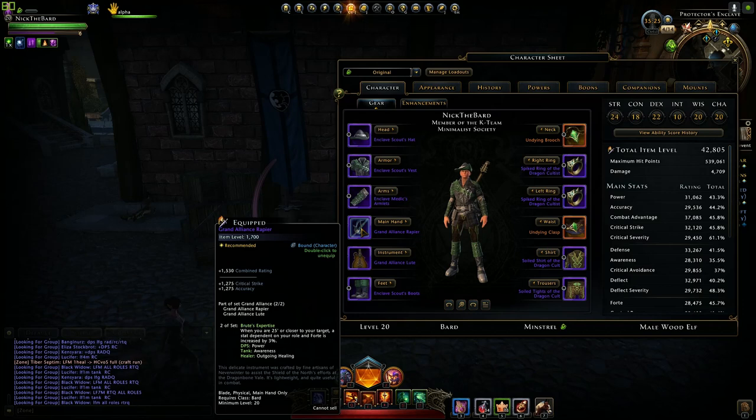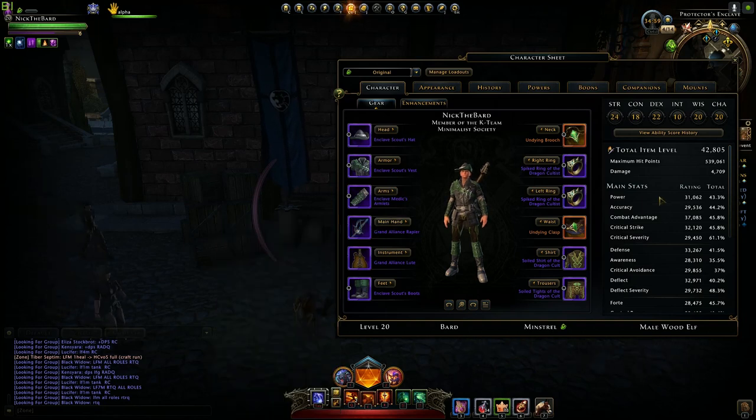I found out once I got them that these are not bound to account or character, so they could be on the Auction House. I've seen them as low as 200k for certain classes, and as high as 700k. So you may want to check there if you're feeling rushed to get some item level — it could be a good avenue.